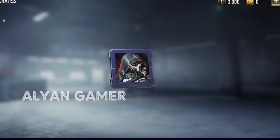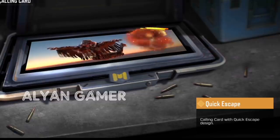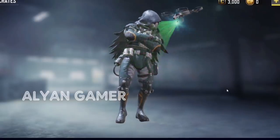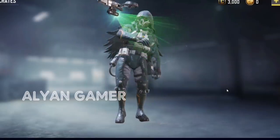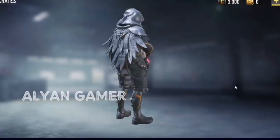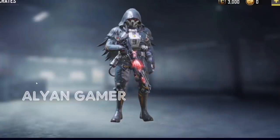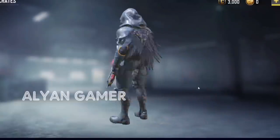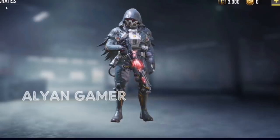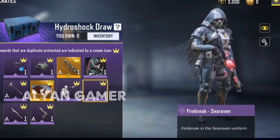We have the Firebreak avatar and another Waterproof skin on the axe — nothing too crazy. The calling card shows Firebreak wingsuiting into the area, looking pretty sick. The emote has a drone come down and scan the body of Firebreak — similar to an older battle pass emote but cooler. Firebreak himself in this version looks like a proper villain with the hood, mask, and cut-up cape, mostly black and gray but very sick. The combo between the ASM10 and him looks really cool — that whole cape and hoodie vibe adds a lot.